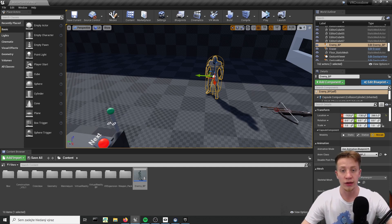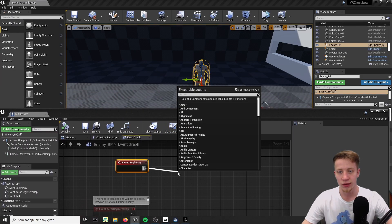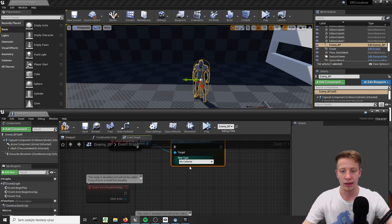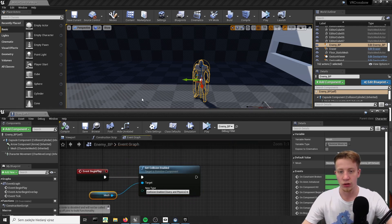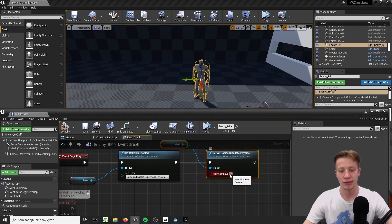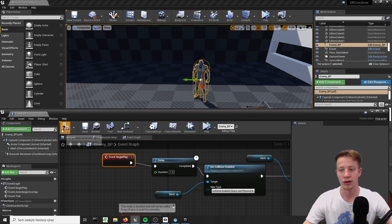First thing we will do is some sort of insta-kill. That means you shoot him just once and he will completely die - simulate physics and all that. First thing you have to do is set its collisions. Set collisions enabled and we are setting it for our mesh. Let's set it to collisions enabled, query and physics. Now what you want to do is let all those bones in the skeletal mesh simulate physics. Set all body simulate physics mesh and set it to new simulate. I don't want it right after event begin play, so let's put here a short delay of one second.